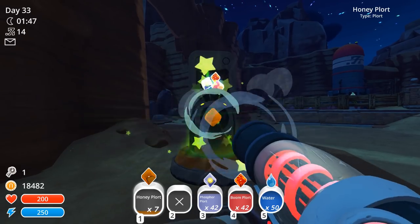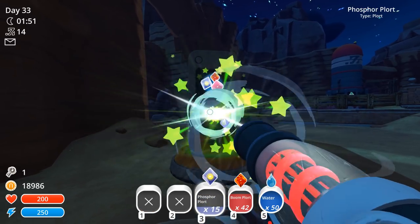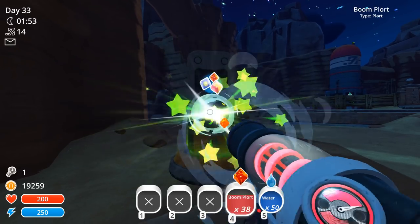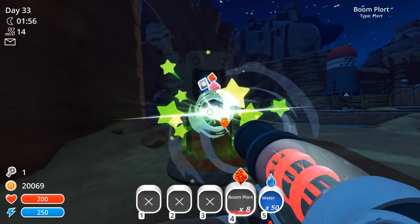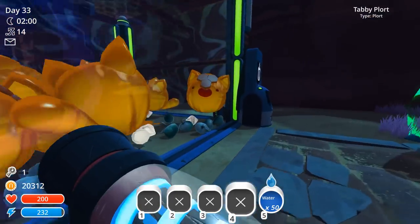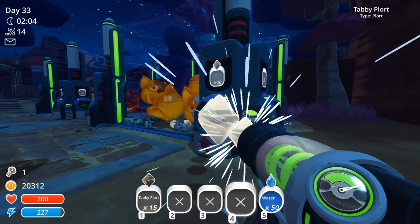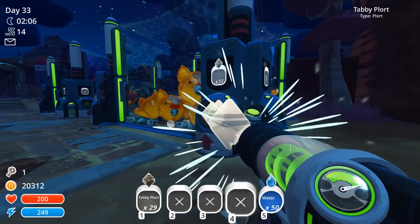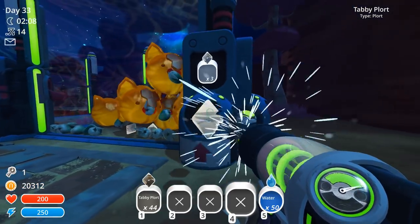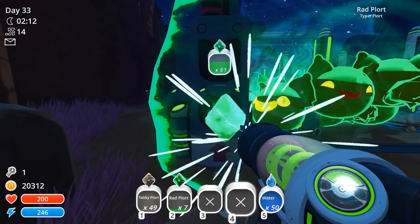So goodbye. Sayonara, honey plorts — it is no longer your time to shine. I'm sure Thora West is going to be incredibly disappointed in me. Here I am, totally ignoring her most recent requests, just hanging out with my slime bros. She wants me to go get rad slimes and deliver a painted hen, and once I do that, she will give me whatever reward she sees fit.